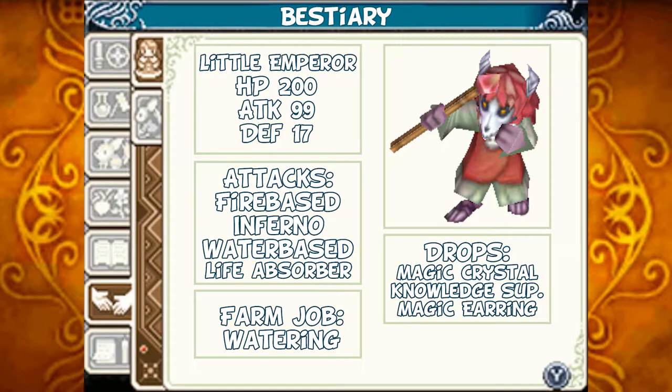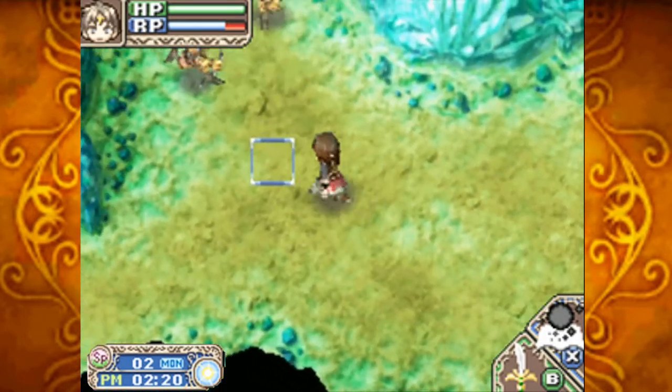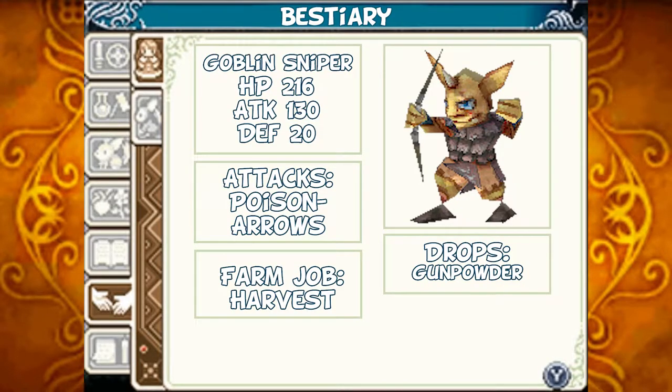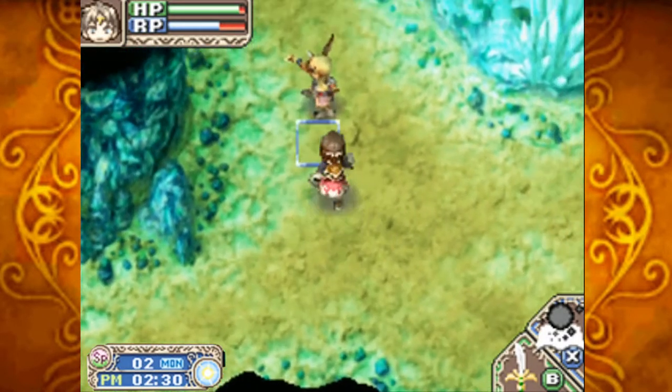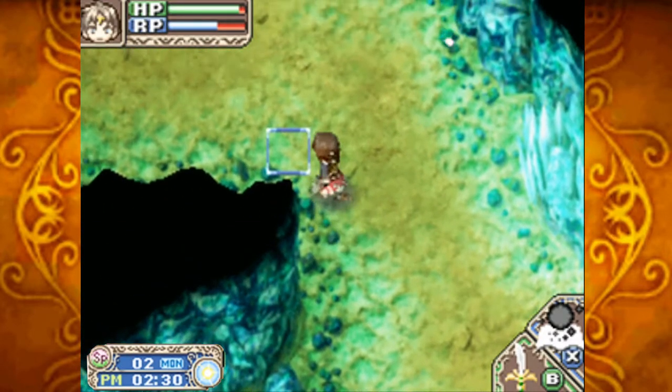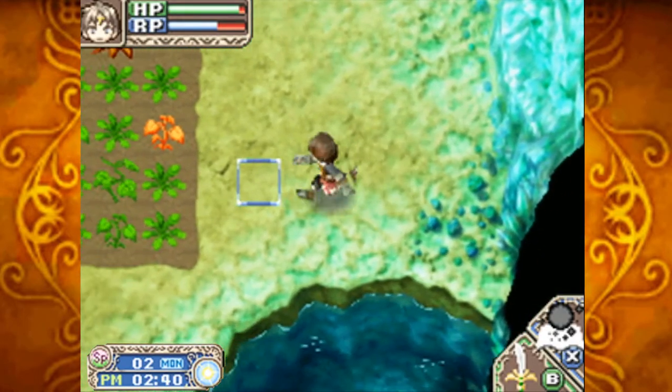The Little Emperor. HP 200, attack 99, defense 17. Its attacks are fire-based. It can use the spell Inferno, water-based attacks, and a Life Absorber. Should you tame one, it'll water your crops for you. Should you defeat them, they can drop Magic Crystals, Knowledge Supplements, and Magic Gears. Next are the Goblin Snipers. HP 216, attack 130, defense 20. Attacks using poison arrows. Taming one lets it harvest your crops; defeating one drops gunpowder.